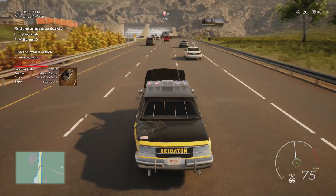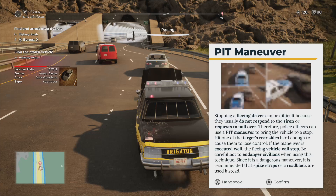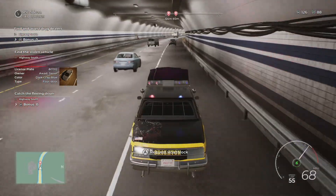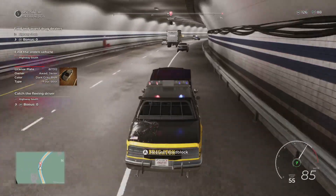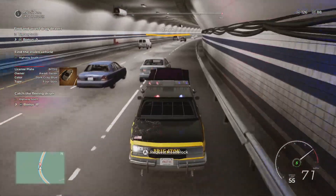There's a tunnel. Is it that right there? I think it's this one right here. Pit maneuver — stopping a fleeing driver can be difficult because they usually don't respond to sirens or requests to pull over. Therefore, police officers can use a pit maneuver to bring the vehicle to a stop. This is the car I'm looking for — yep, they're taking off. Here we go. Oh god, I'm really slow because I damaged my car. My hood's about to fly off.